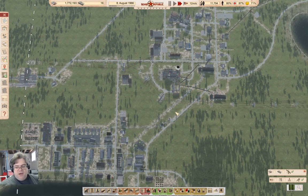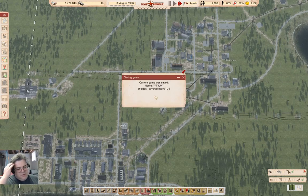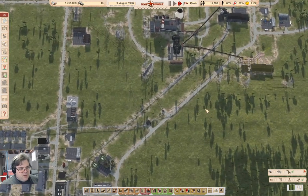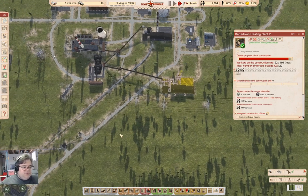Hey everyone, welcome back to Cosmonaut Mostly. This is in the Soviet Republic with the workers and the resources. We're slowly fixing some issues with the Republic, like overloaded heating. We got this heating plant underway and it's just about done. It will come online and be sending heat nowhere real soon now.